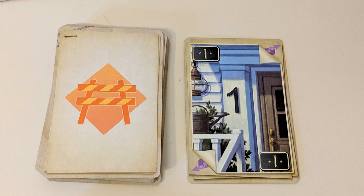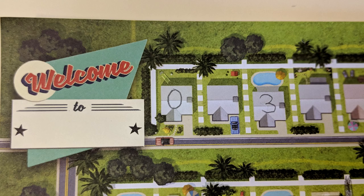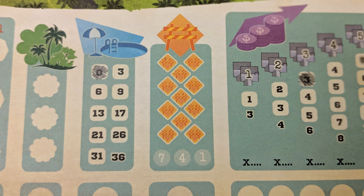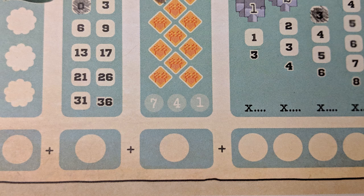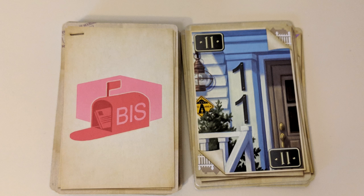You could even turn a fifteen into a seventeen, or a one into a zero — but you can't write negative numbers, that's just wrong. Then cross off one of the uncrossed orange boxes in the temp agency section of your sheet. At the end of the game, whoever crossed off the most of these receives seven points, four points for second place, and one point for third place, with tied players all receiving the same amount.